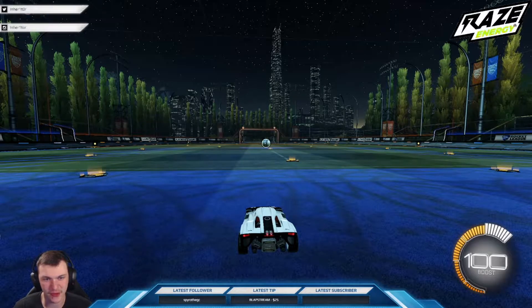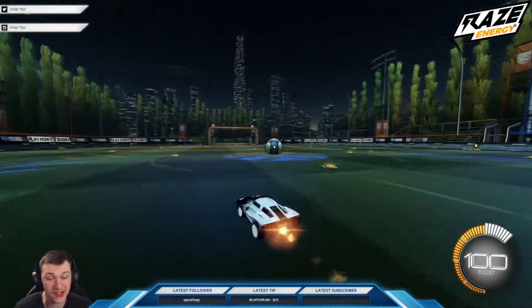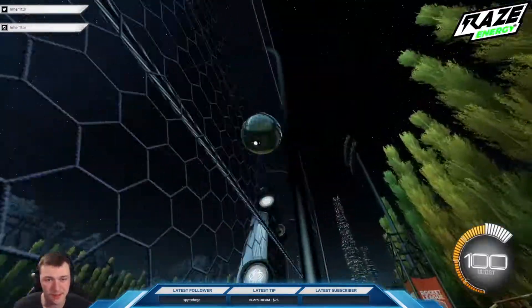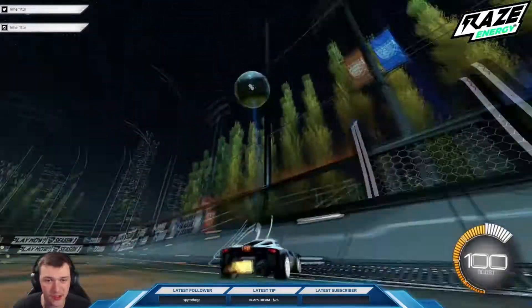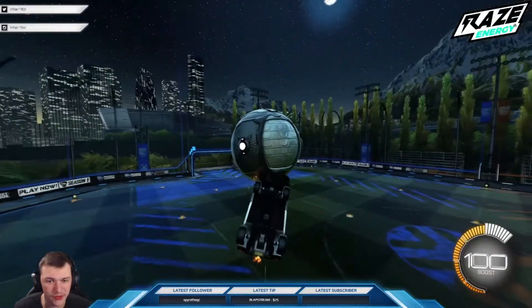This is gonna be very hard to learn. Now for your rank being plat, I do not advise really either of them because they aren't particularly relevant. However, for a ceiling shot your goal is gonna be to set it up just like you were going to set up an air dribble, where you're gonna jump off the wall, this sort of thing.